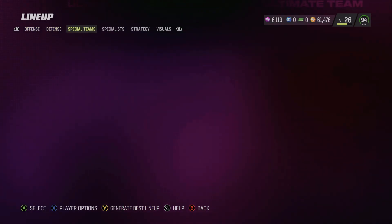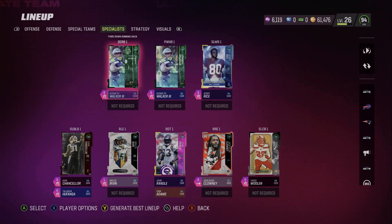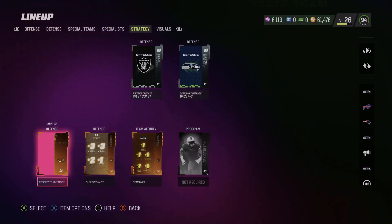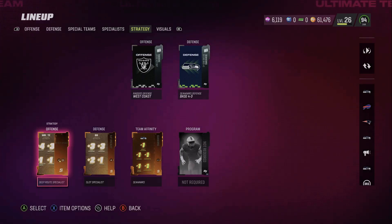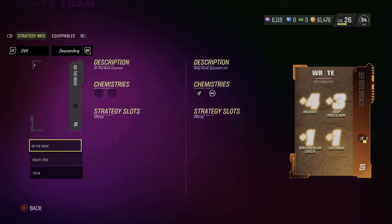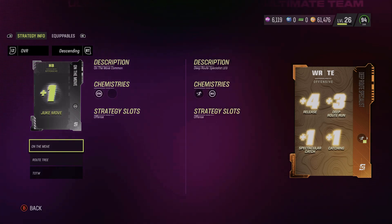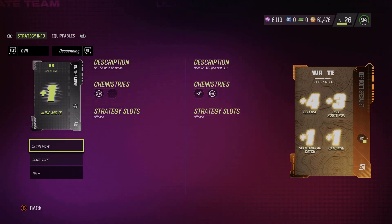We're gonna go into the strategy cards. The first strategy card we are rocking is the Deep Route Specialist. As you can see, it gives plus four release, plus three deep route running, plus one spec catch, and plus one catching to receivers and tight ends.